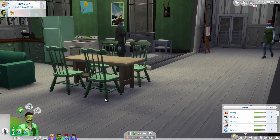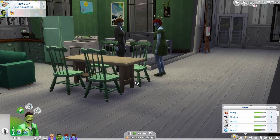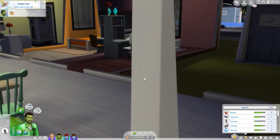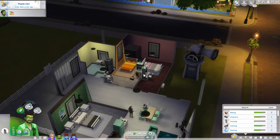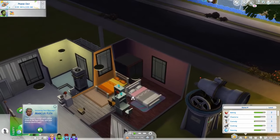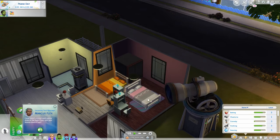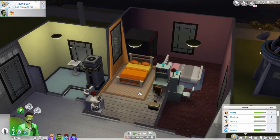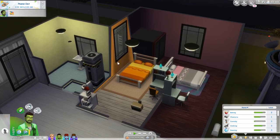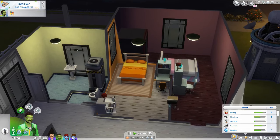Hi, this is Shane, and welcome back to another episode of the Not So Berry Legacy challenge family. I've extended the house and made it a bit bigger. I've given the girls separate bedrooms now. Originally I'd put them side by side, but I realized if I did that and put in a corridor, one bedroom would have no windows — it would effectively be boxed in. This was the best way to get both bedrooms to have a window.